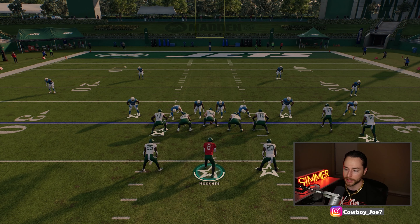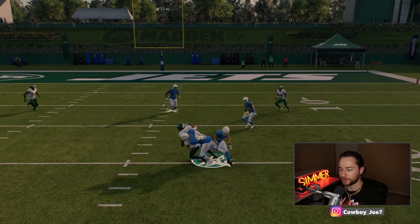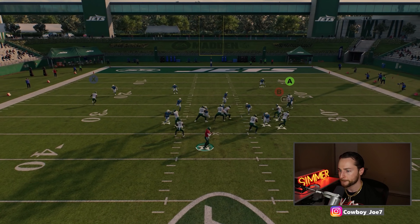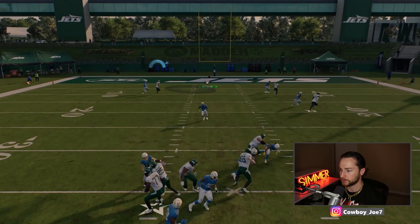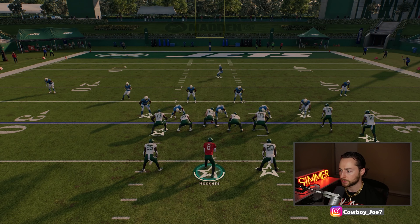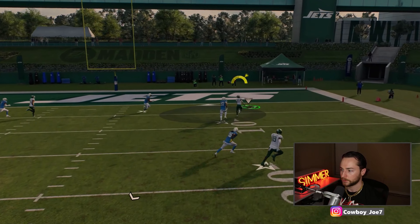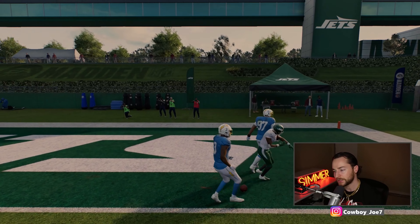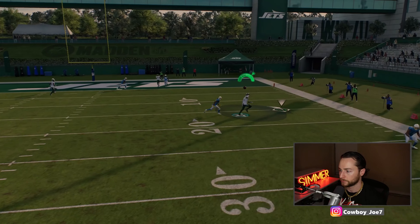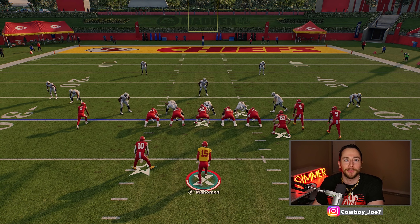The more you get into practice mode, the better you'll feel. I find that one second is the sweet spot. Let me test these animations out — there's a blue, boom, perfect animation. I don't even know what routes I have on the field. That's a yellow — yellow was still fine. Good animations, good pass.